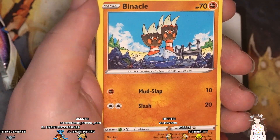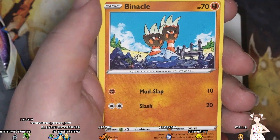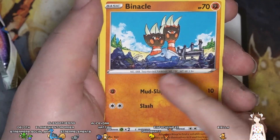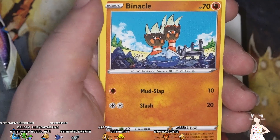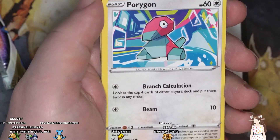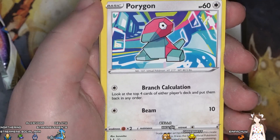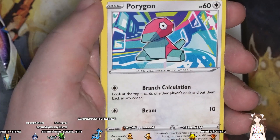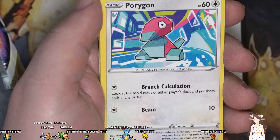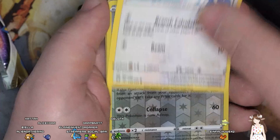Binacle — it's in a lake or something where the water's receded, you can see the dock there, it's low tide. We got Porygon in cyberspace with all the little squares and everything, surfing cyberspace on that path.